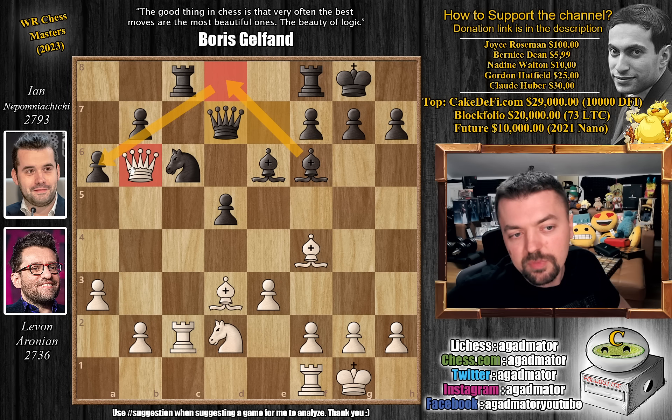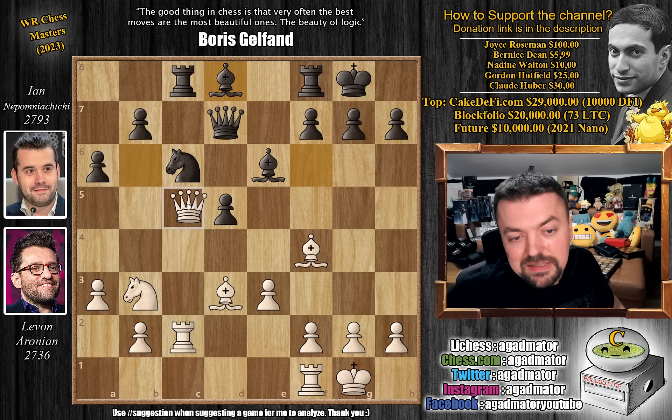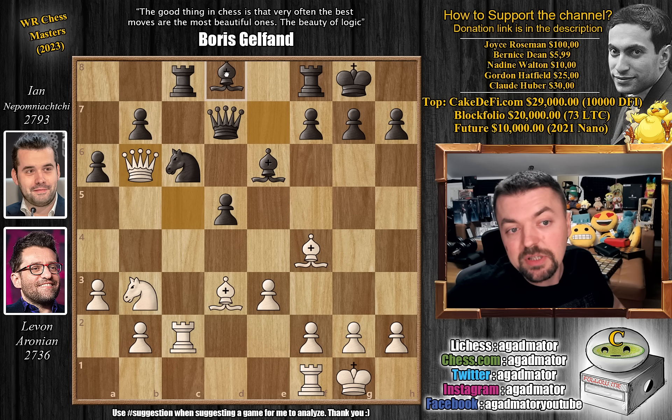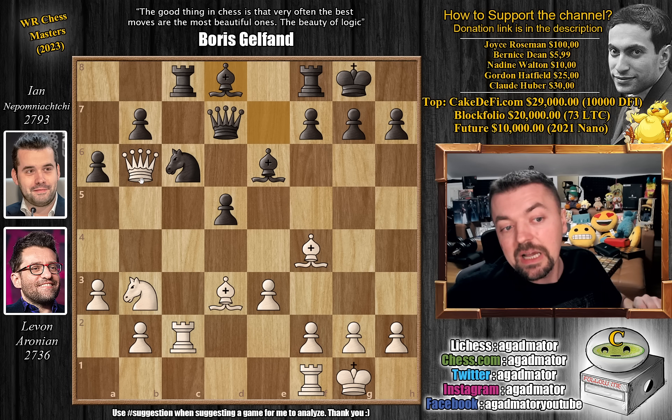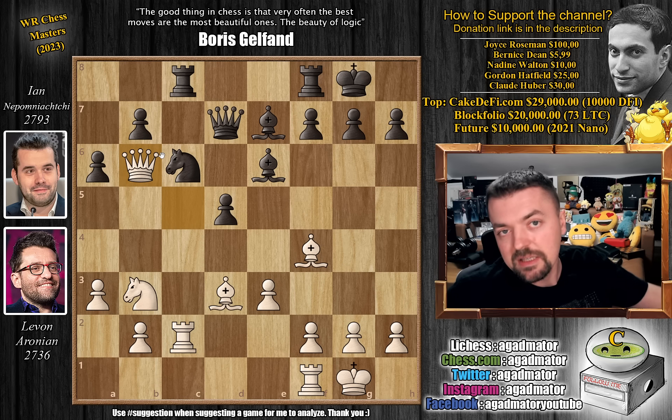We have knight to b3, and now comes bishop to d8. Something really weird happened during the game. This is the first time Nepo plays bishop to d8 — he attacks Levon's queen. Queen back to c5, we have bishop to e7, queen to b6, and now he repeats bishop to d8. This is the second time bishop to d8 appears on the board. Queen to c5, bishop to e7 again attacking the queen, and queen to b6. Here Levon paused the clock and called the arbiter — he wanted to claim a threefold repetition. But as bishop to d8 only happened twice, Nepo has to play bishop to d8 once more for it to be threefold repetition.